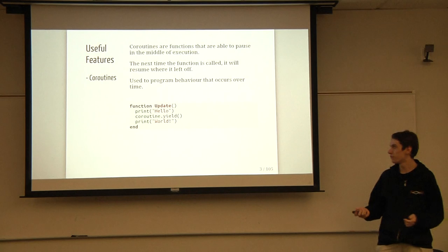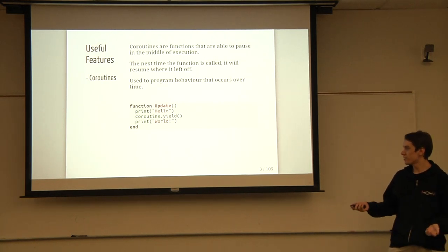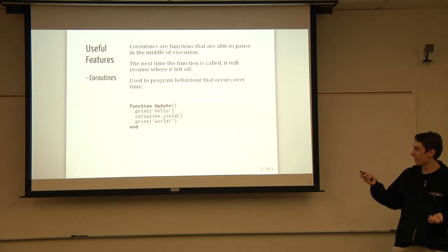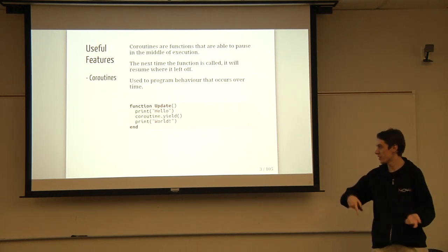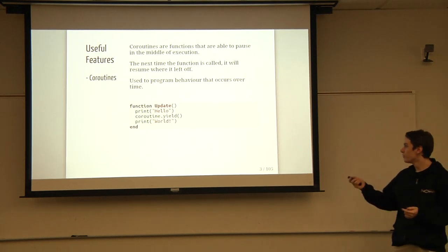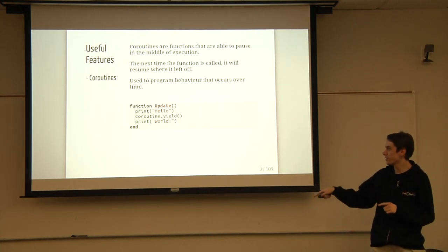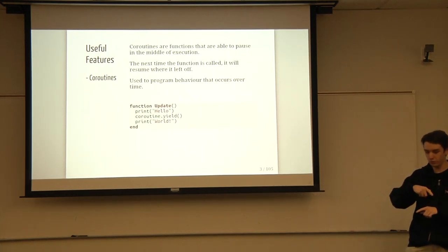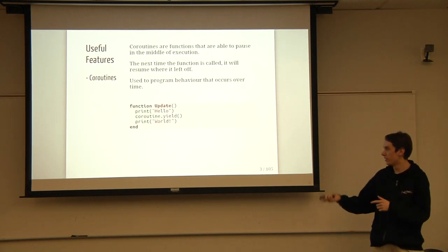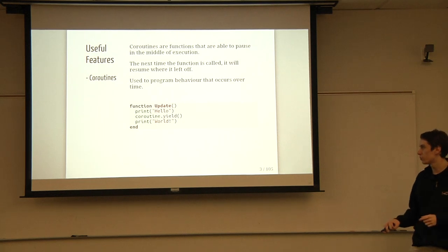One of the really cool features of Lua — the top one has to be coroutines. A coroutine is basically a function that you can just stop running in the middle of it, and then the next time you call the function, it'll resume exactly where it ended off. So this update function will print out 'hello', and then once it gets to that yield statement, it'll jump out, sort of like returning from it. Then the next time you call update, it'll print 'world'.